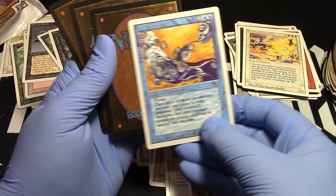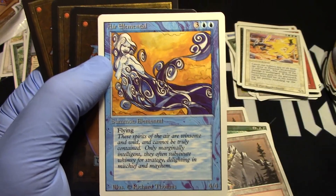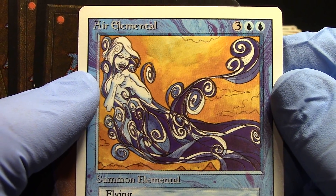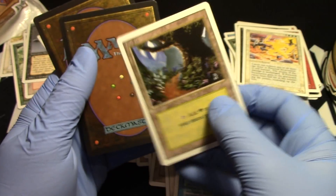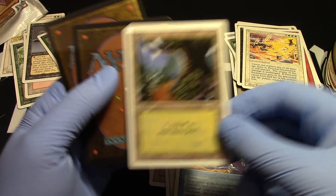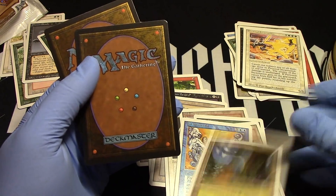First uncommon — Air Elemental. There it is. Beautiful, I love Air Elemental as well — even though it's just a 4/4 flyer. But still, look at that artwork. Really fantastic, so fun. Forest — land in every uncommon. Who doesn't want an extra land? You don't need a Demonic Tutor or a Sol Ring. Just get a Forest. It's freaking awesome.